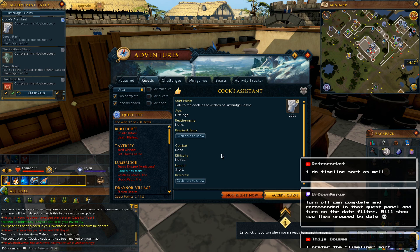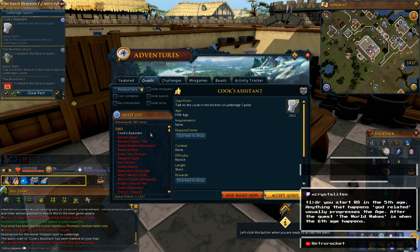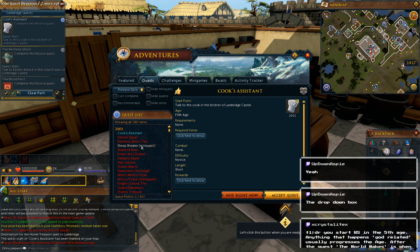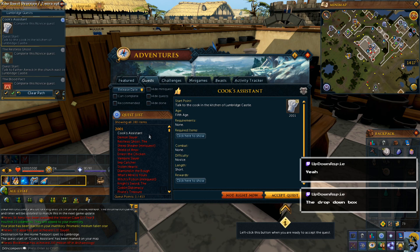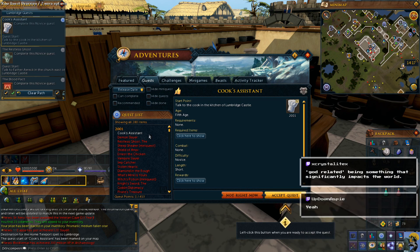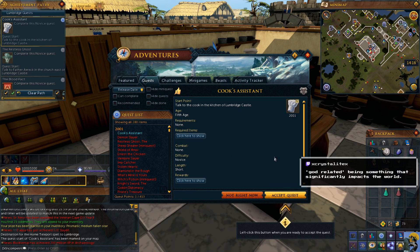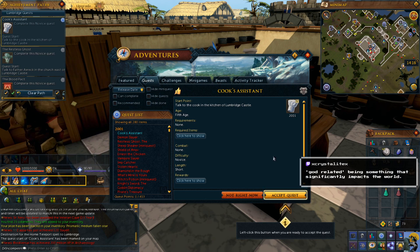Turn off 'can complete' and 'recommended' in the quest panel, and it will show me them in order. Turn on the release date. Now I see that I'm doing Cook's Assistant, which is the very first quest from 2001. Wow, this is kind of awesome to do it in chronological order like this. You start in the fifth age, and then if god stuff happens, it progresses the age. After the quest 'The World Wakes' is when the sixth age happens. I'm going to do stuff in historical fashion, or try to. I'm going to accept this quest.